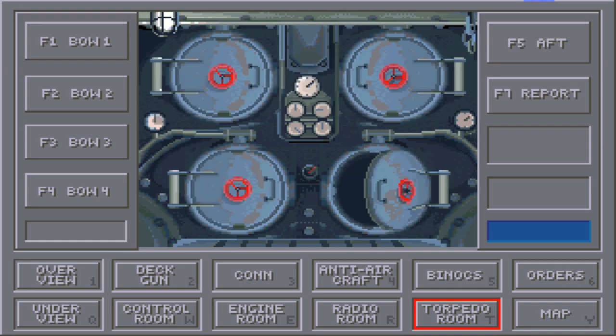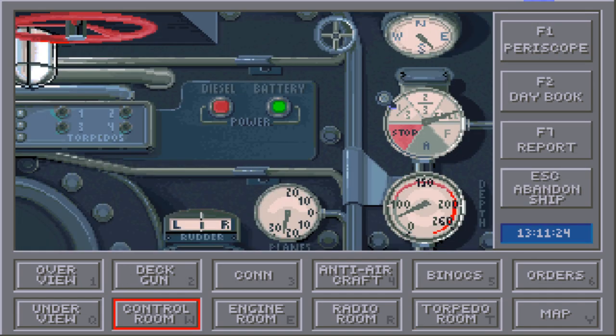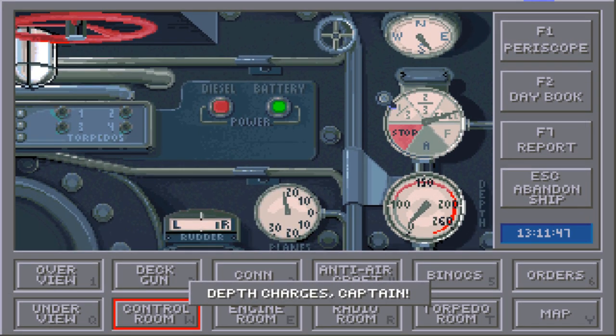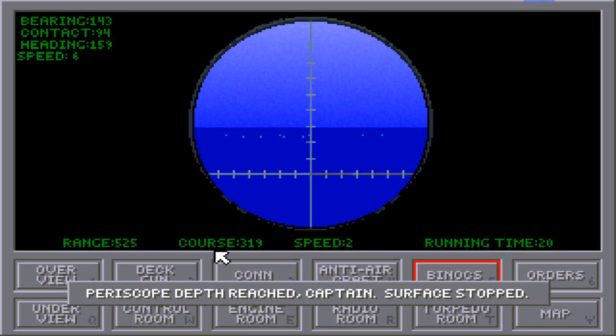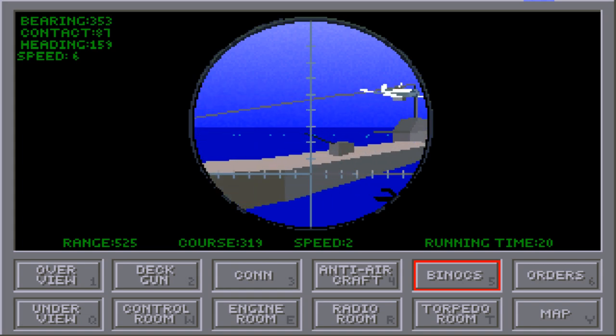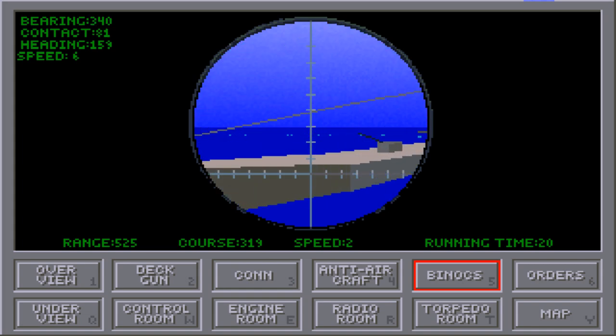While we're down here we will reload our torpedoes. We'll pick a magnetic torpedo. Let's see the time to pull back up — hopefully he should be far enough away that we don't have to worry. We will reach periscope depth. He should be behind us — we should still have an acoustic torpedo in the rear torpedo tube. Depth charges — that's a problem. Periscope depth reached. Okay, he is behind us.